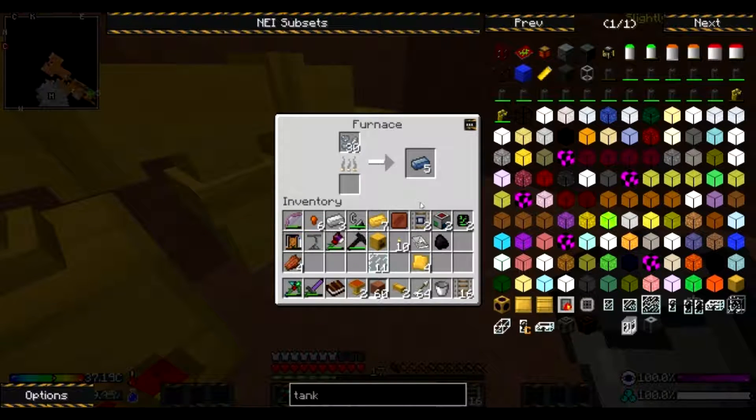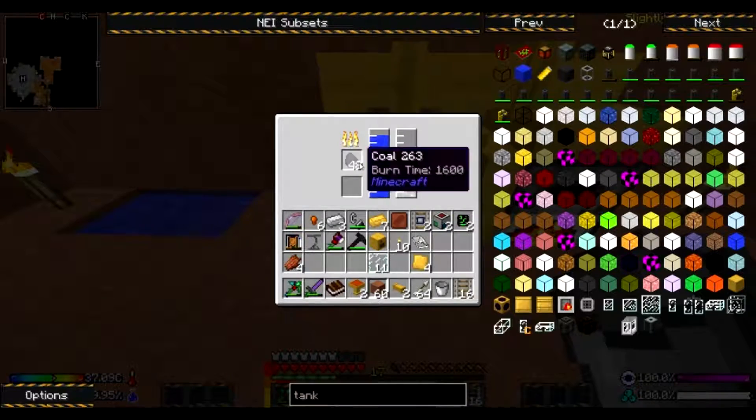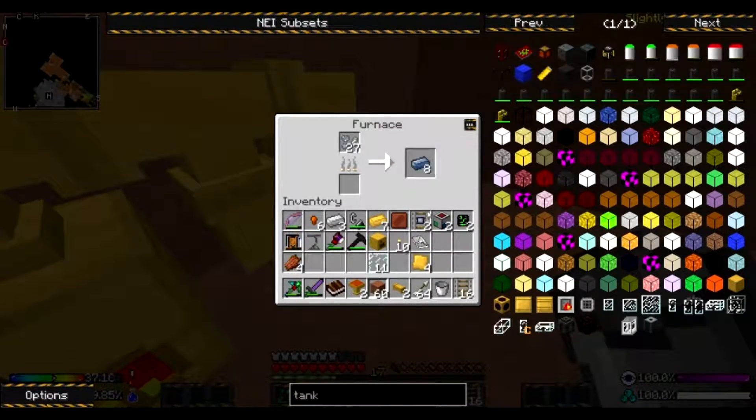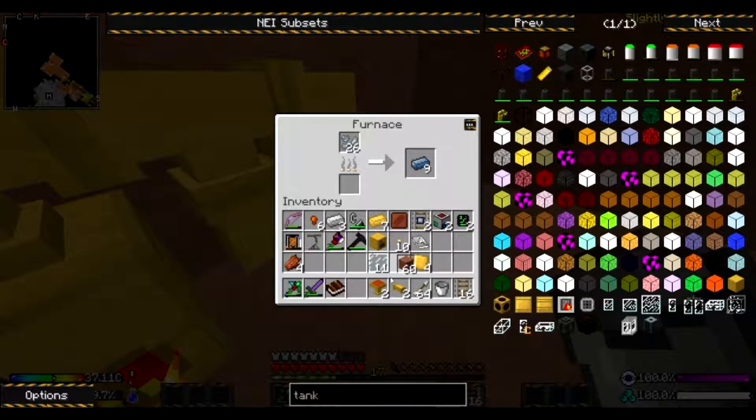It seems to — it's just powering it. That's pretty awesome. So now we can just power it off of a little bit of coal. You put the coal in here and it uses 11, so a little bit of coal in this stuff and we can power our stuff.